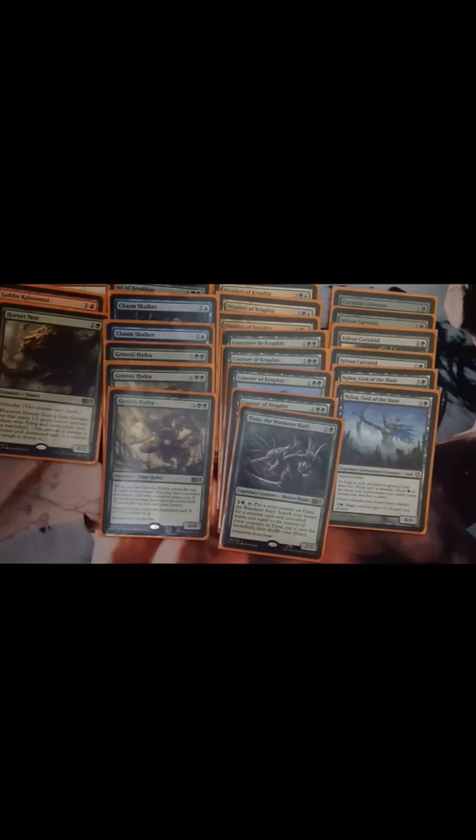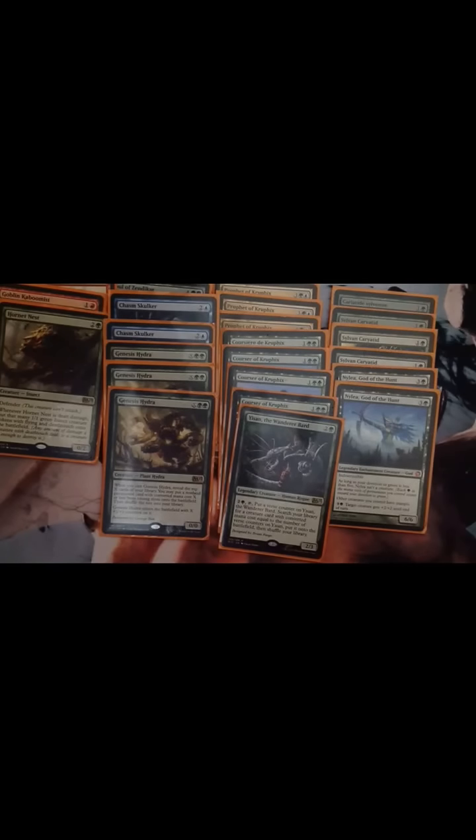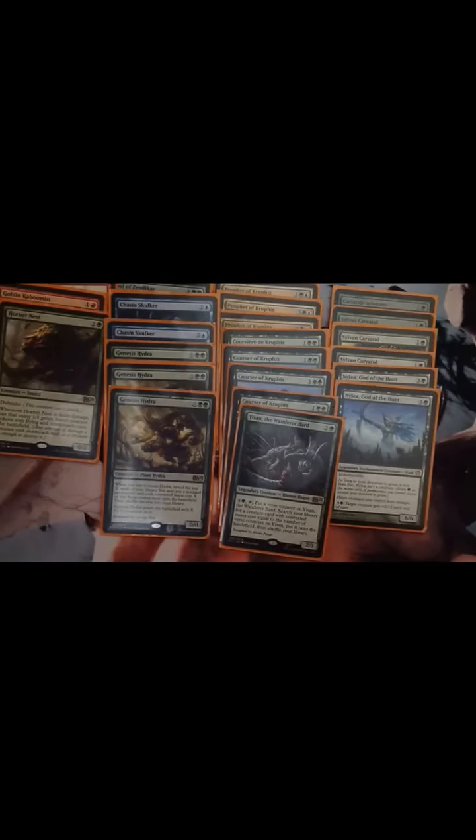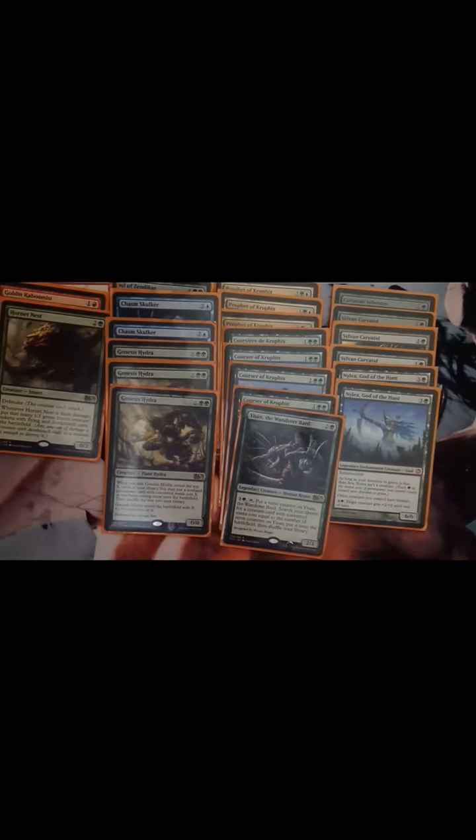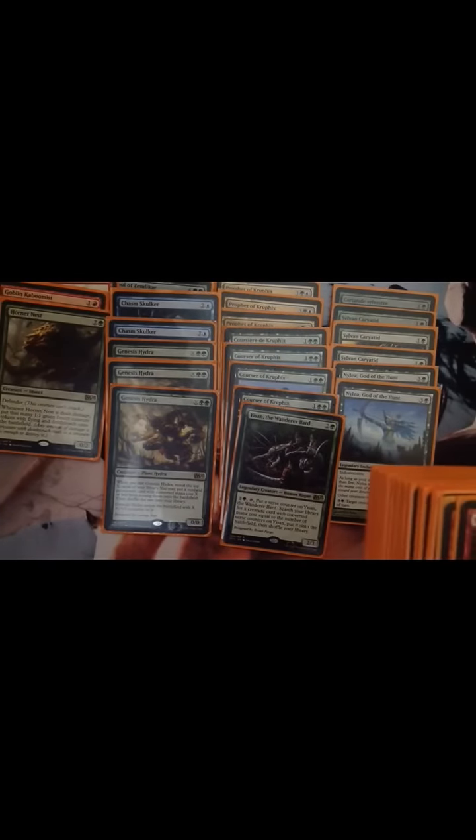I just love Genesis Hydra. You pay two and X. Whenever you cast it — so even if it gets countered — you reveal the top X cards of your library. You may put a non-land permanent card with converted mana cost X or less from among them onto the battlefield, then shuffle the rest of your library. It gets you another creature or planeswalker for that amount. It's just really good, and it also gets X +1/+1 counters.